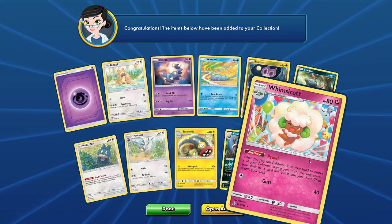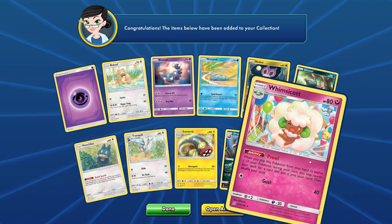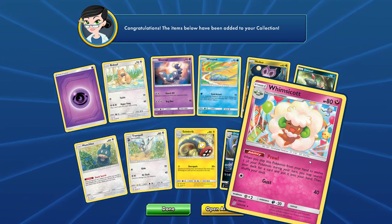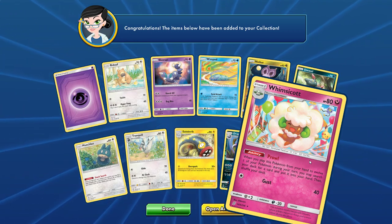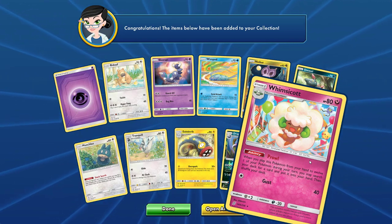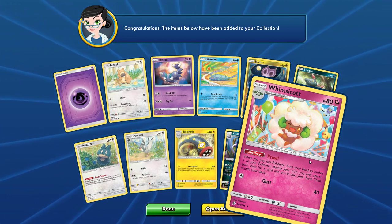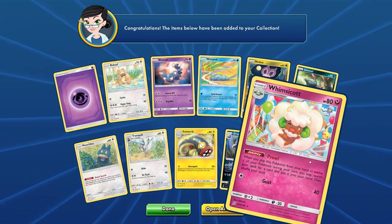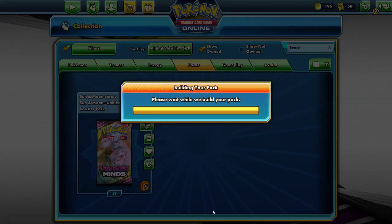Whimsicott card: when you play this Pokemon from your hand to evolve, you can search your deck for a card. What a card — it gives me fairy tale Nine Tails vibes, except it's just one card. But I think that can alter Stage 2 decks a bit.